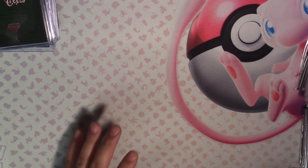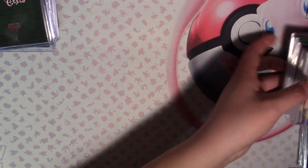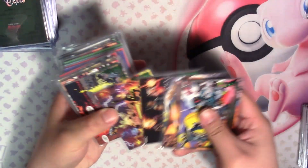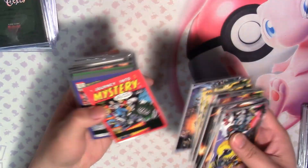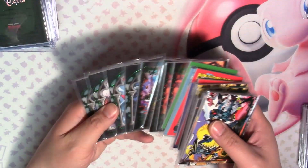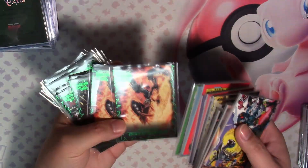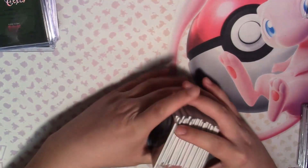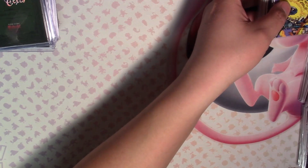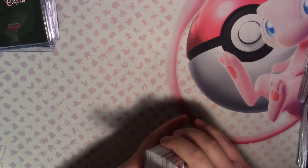Let's go with some of the inserts. I should probably show you some of the green parallels you could expect from the insert sets. Obviously you're not going to get a full green parallel set of any particular insert set in a case, but you'll get some. There were still some duplicates, like spirits of vengeance. As of this video while I'm recording, I still haven't seen any checklist pop up yet for the set, which is interesting to me.